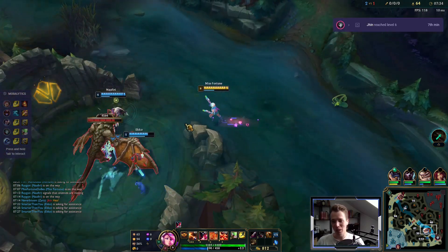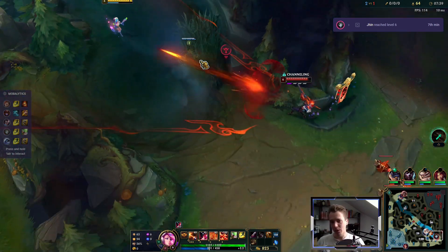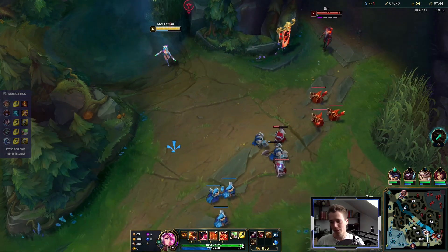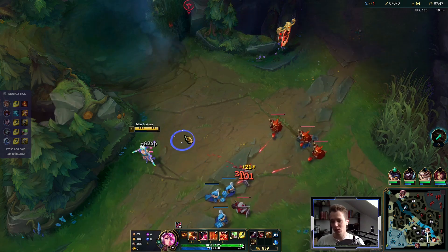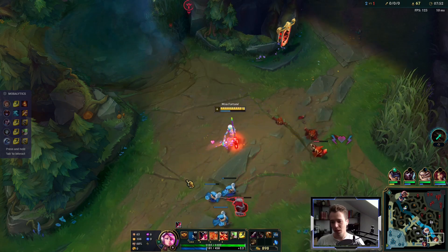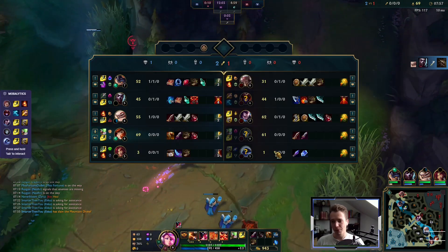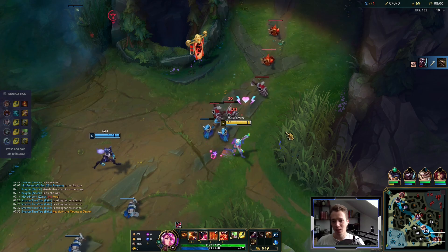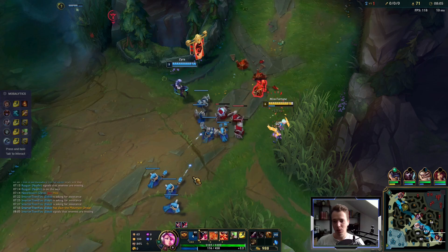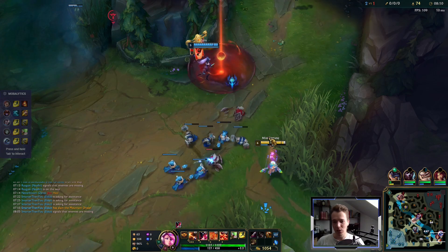We're looking quite good here with dragon pressure now because Shyvana is pressured out of the map, she needs to base. I walked at him just so he couldn't try to mess with us — he felt the pressure. We're getting this entire wave and farming is so easy now. We can just walk around with our shield, with our movement speed. Minion auto attacks don't cancel your W anymore. Plus we're getting more and more stacks from Legend Alacrity.